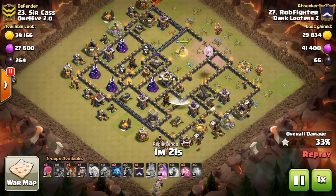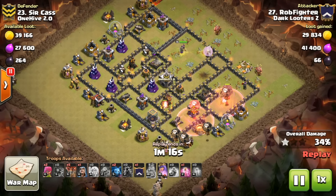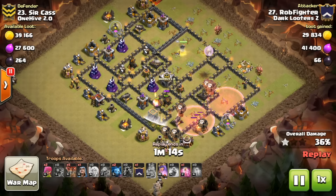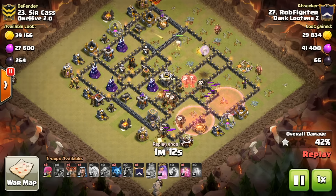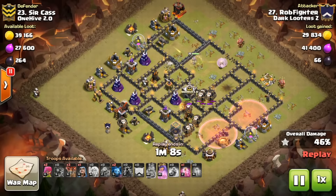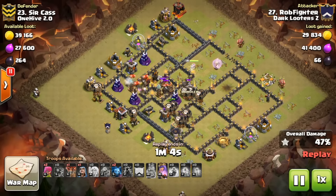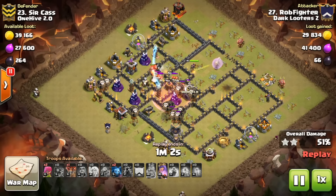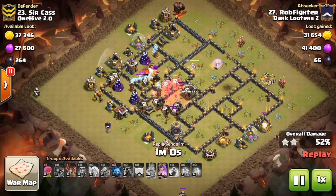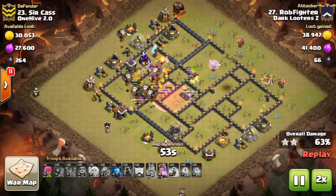Coming in from the bottom with two lava hounds — the balloons actually went to the mortar instead of the cannon, which isn't ideal, but it works out. They fly onto that archer tower nicely, so pathing is looking very good. The balloons are absolutely crushing everything and the queen is still alive — whenever your queen stays alive that long in a lalo raid, it's pretty much always a three because it never time fails.